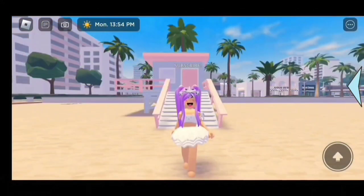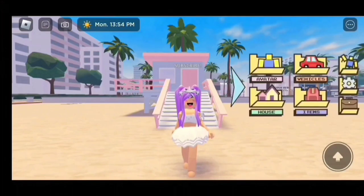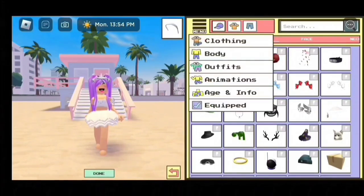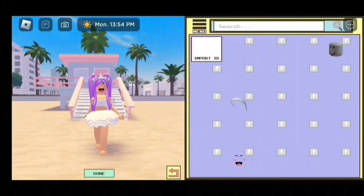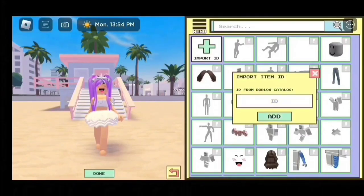First, we have to start off by clicking on the blue arrow. Next, click on Avatar. It should take you here. This is the Avatar Editor. And this is where we are going to enter our codes to become a cute small baby. Click on Menu. Then, click on Equip. Then click on Import ID. So that's how it looks.